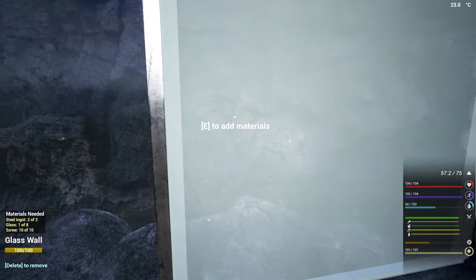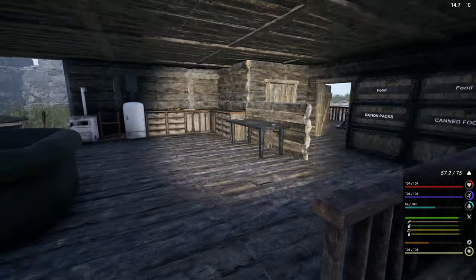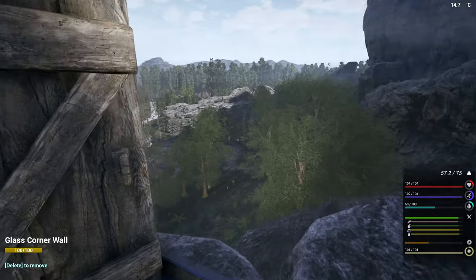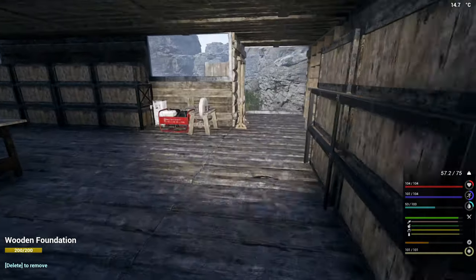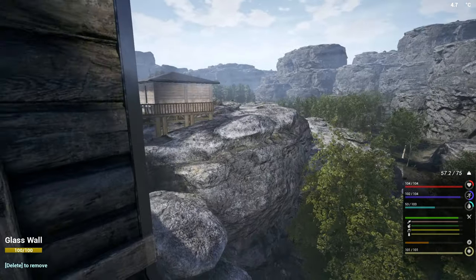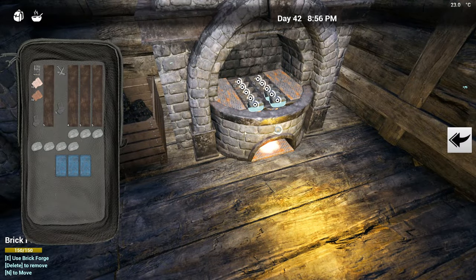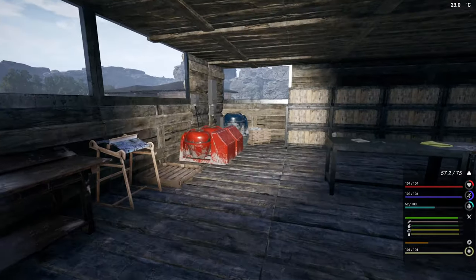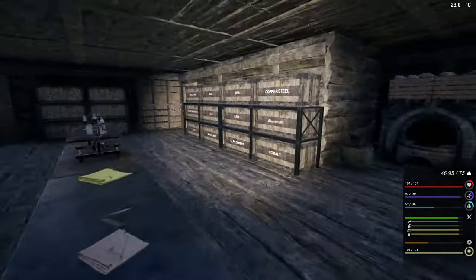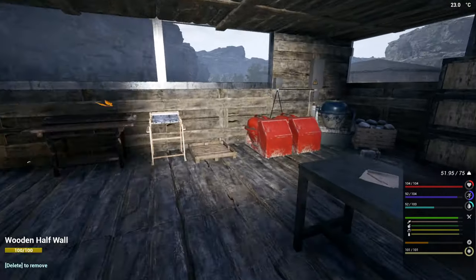Beautiful. Okay, so we're just missing seven more glass there. That is what we have going downstairs. Yeah, this is gonna look so nice. Okay, so we're just missing seven more glass there — got the nice views out here. We got a lot of you in this game. I like it. So we're just waiting on you. Alright, you can take those. I need some more cement processing, cause we don't have enough here.